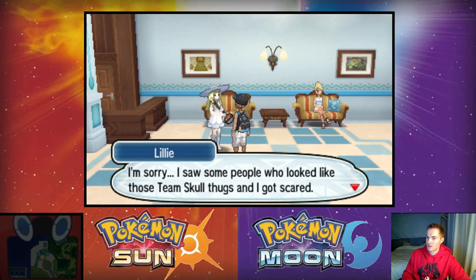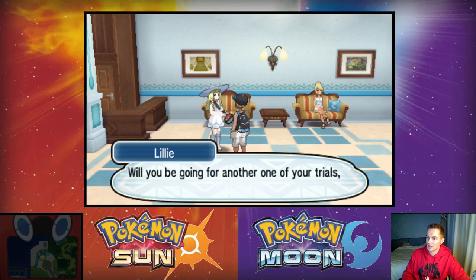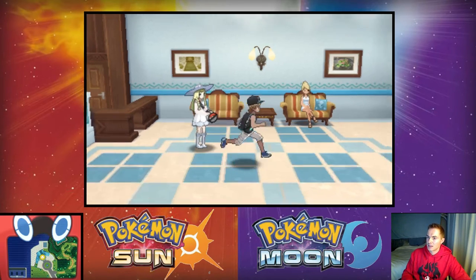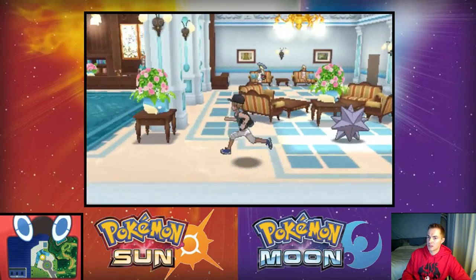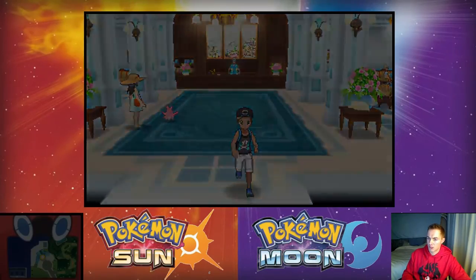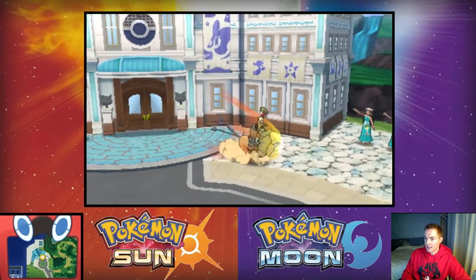I want to talk to everybody else first, but I see Lillie is to the left. 'Oh, Geo — I saw some people who looked like Team Skull and I got worried.' He's trying to avoid them. I guess if that's all we need to do is get to Route 4, then away we go!